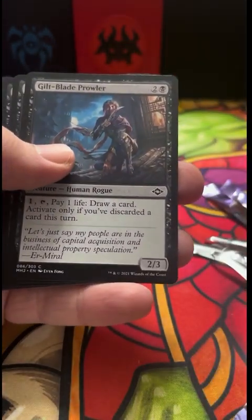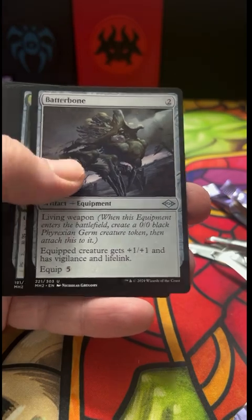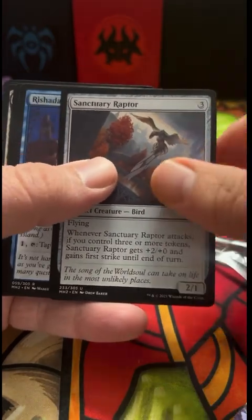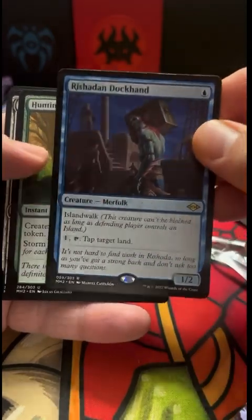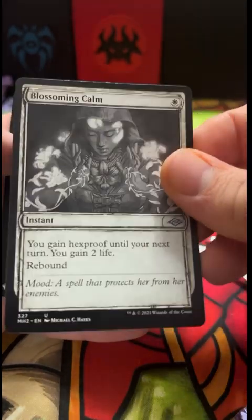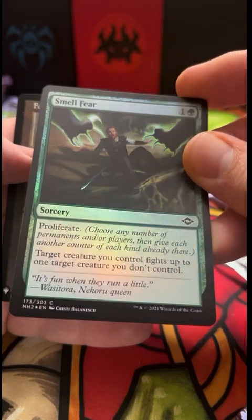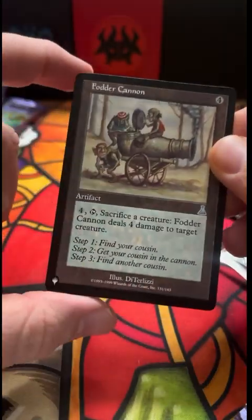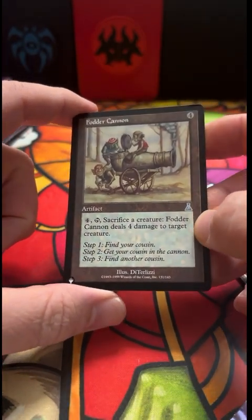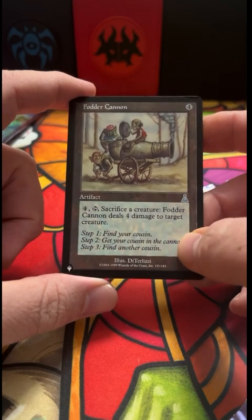Force, Guilt, Blade Prowler, Batterbones, Chrysalis. Move over — Shodden's Dock and Hunting Pack. A beautiful Blossoming Calm. And Smell Fear. And a Fodder Cannon from Urza's — Urza Saga? I don't remember, things have all been a blur. It's Urza something, I'm pretty sure. That's pretty cool though.